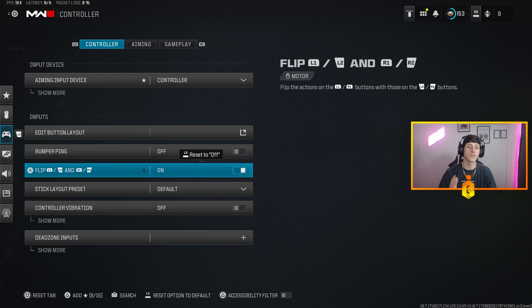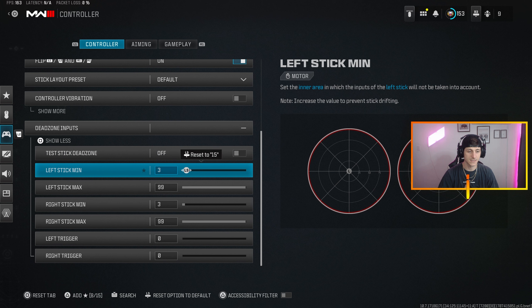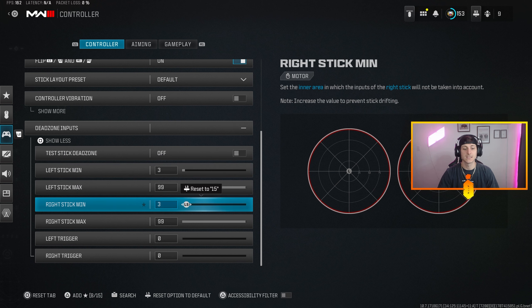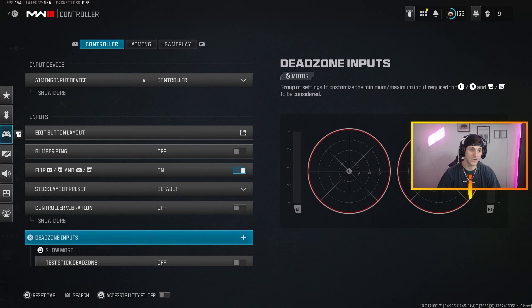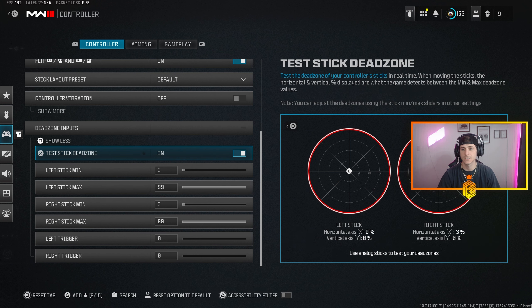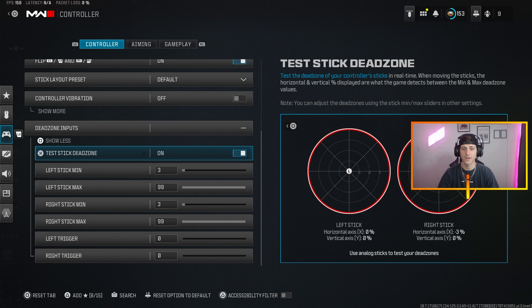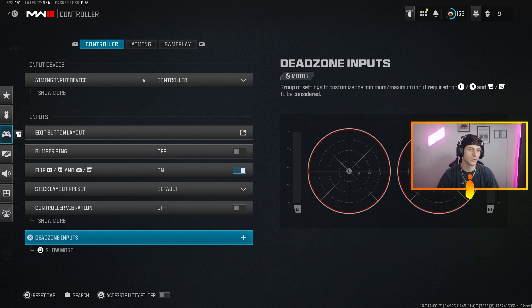Dead zone inputs — you want to make this as low as you possibly can for the left stick and right stick without having stick drift. You can actually test your stick drift right here at the bottom. You can see my right stick on the number values when I turn this on. The right stick has a little bit of hesitation — it's not crazy, not a big deal — so I'm going to leave that at three-three. If it gets progressively worse I'll put it to four-four.